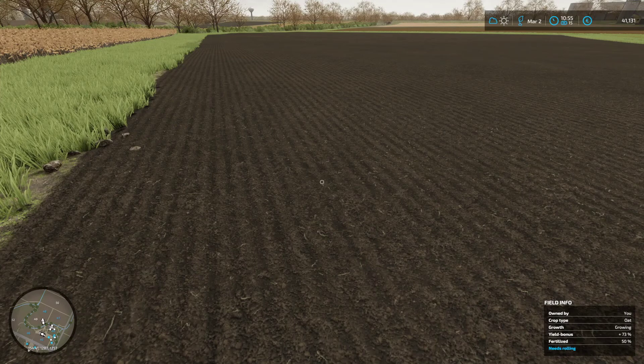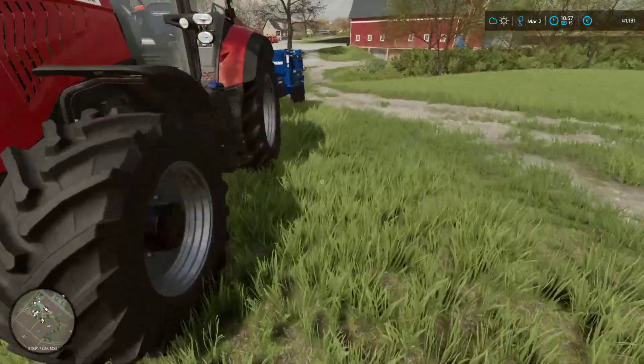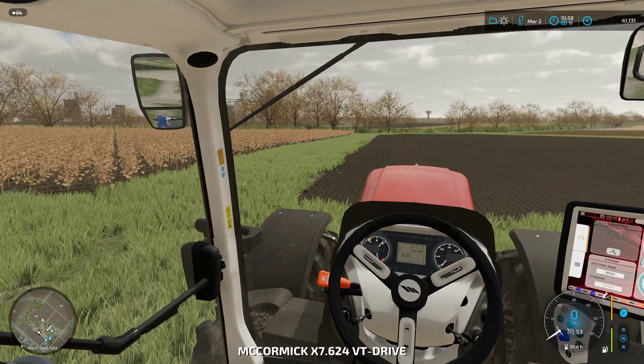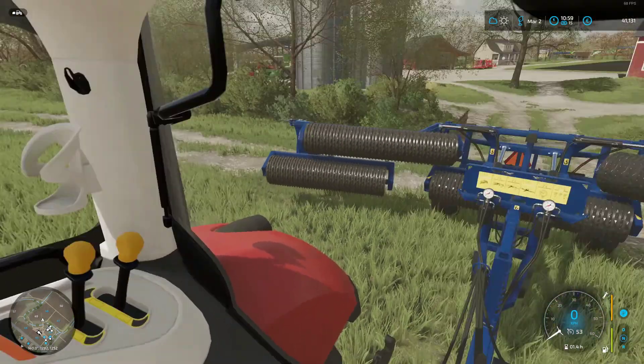The yield bonus is currently plus 73%. Now if I recall, rolling it into a seedbed will give us an extra five percent — it may well be two, but we'll just have a look anyway. Let's unfold and get rolling.